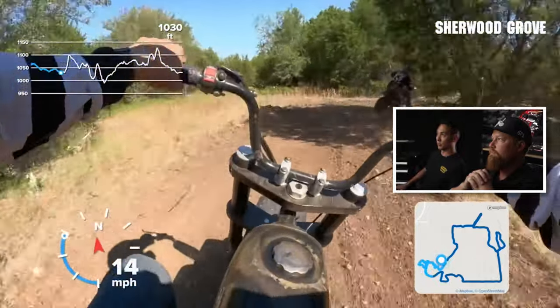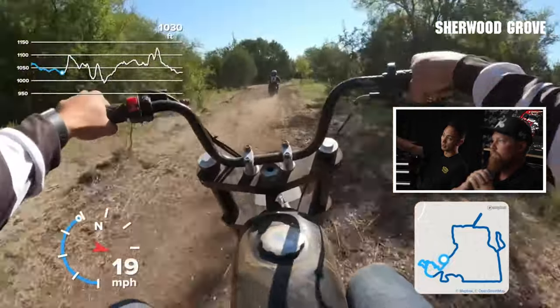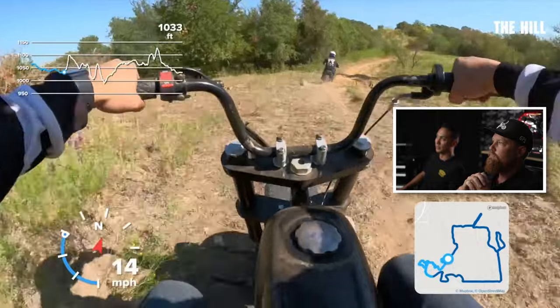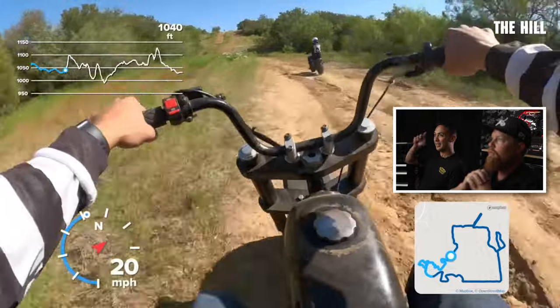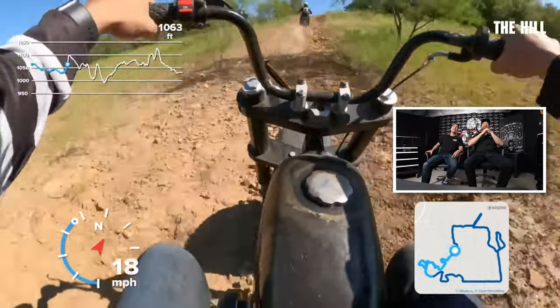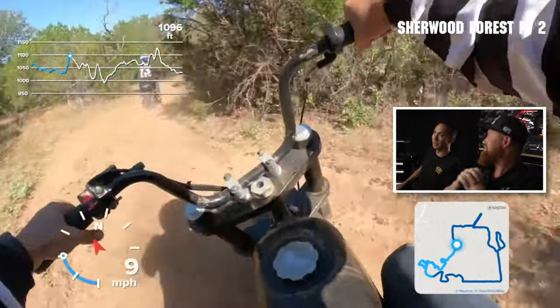Last year this was called Sherwood Forest Part One, but since it's a whole lot smaller on the map, it's now Sherwood Grove — we looked at what's smaller than a forest, it's a grove. And this is the fun part — going up the hill. This was my favorite part to watch on the first lap. Look at the elevation — you're gaining about 150 feet in like no time.